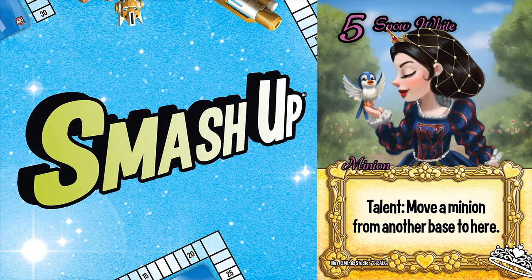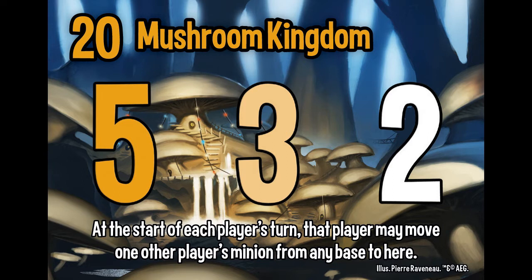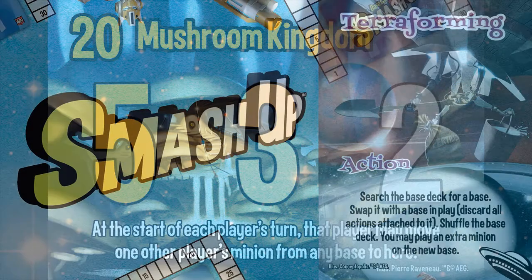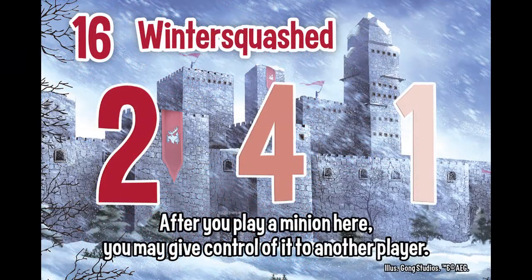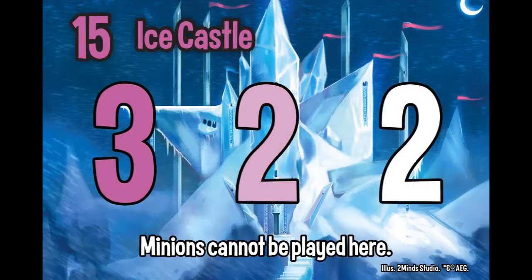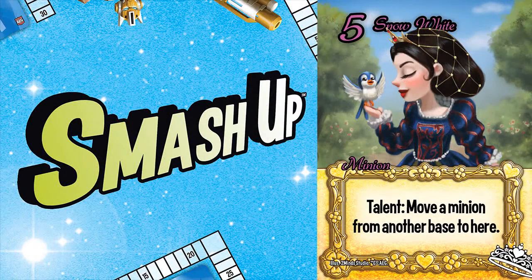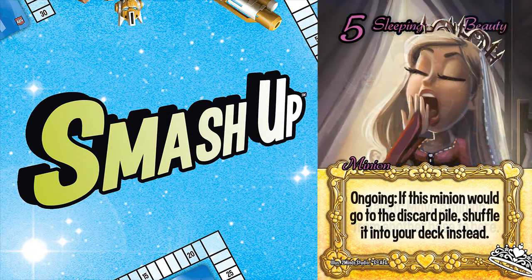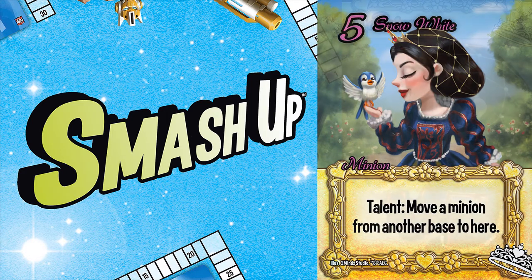Number two is Snow White, a minion that I use as a magnet constantly. Her talent lets you move a minion from another base to here. One of my favorite bases to play her is Mushroom Kingdom — at the start of your turn you can pull one of their minions, then one of your minions, and break the base quickly for five points, or you could terraform it. Snow White is great on ninja-style bases where you want second place — you can pull all their good minions to the undesirable base. Snow White works extremely well on Ice Castle; use True Love's Kiss to move Snow White there, then periodically pull your other minions over for an easy three points. Make one of them Sleeping Beauty and you'll eventually get your minion back anyway. Play her with High Ground and let the destruction begin.